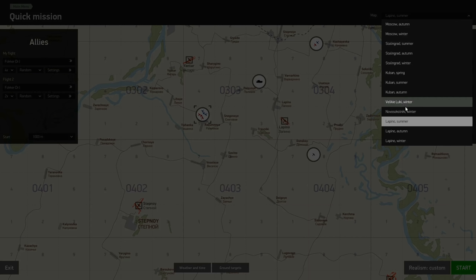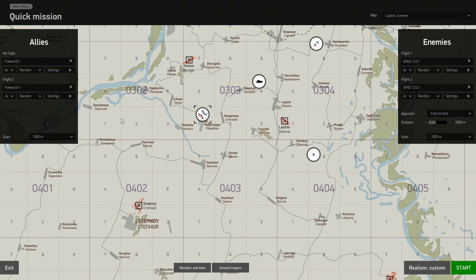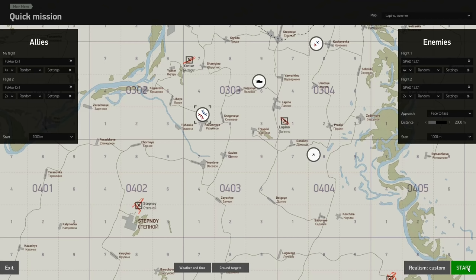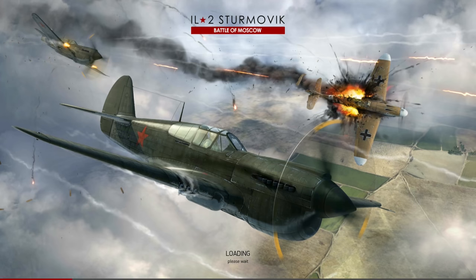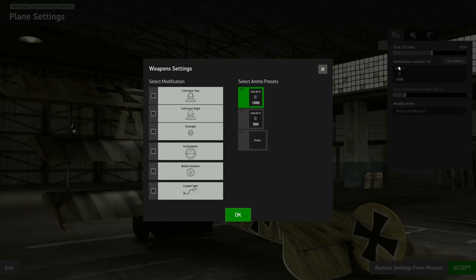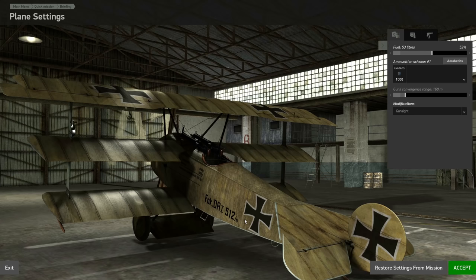There is apparently a Verdun map which will be part of Flying Circus, but that does not appear to be showing in my game just yet, so we have to wait a little more for that. I'll go with external views on. Checking the setup options for the Fokker: fuel up to 100 liters, I'll go with about half load. Ammunition types — there are two, basically 500 or 1000 rounds. There are a couple of collimators and a standard gunsight which I'll take.